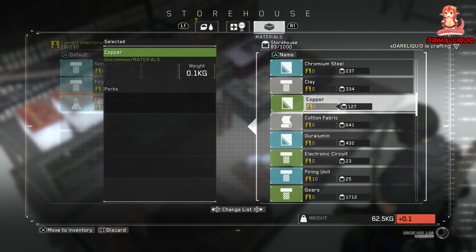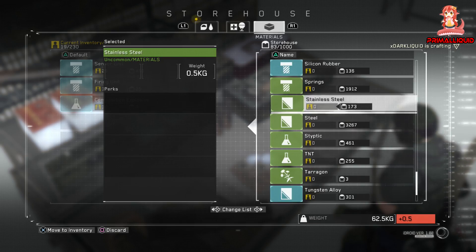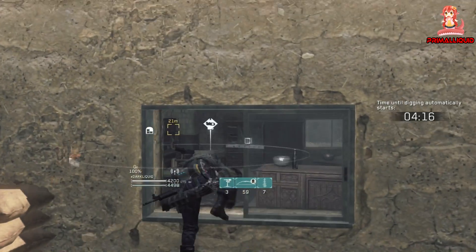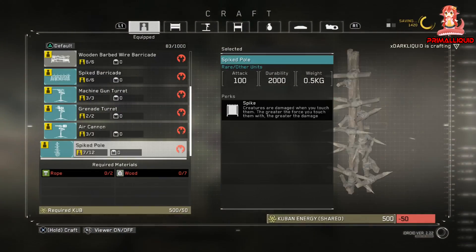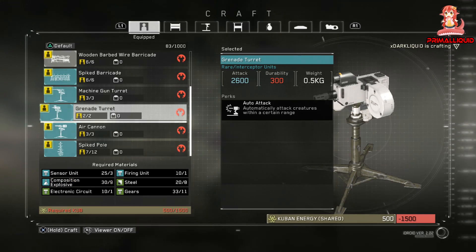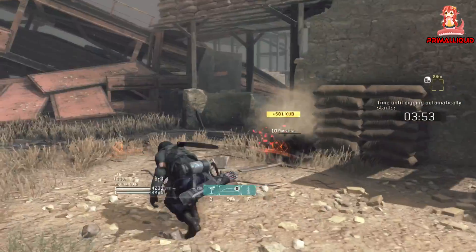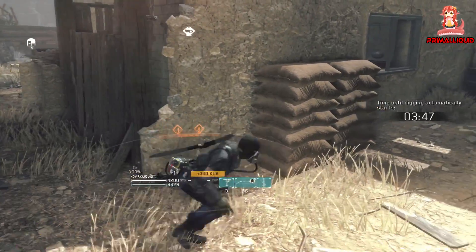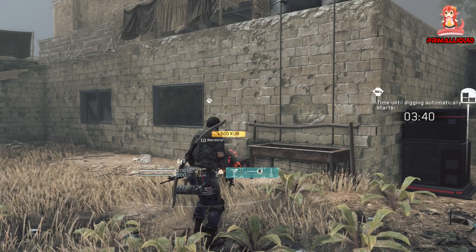To take the materials in, head to either a crafting bench or the repository in your base and go to manage possessions. Move over to the materials tab and simply equip them. Once equipped they will be taken into the next mission with you. However, do keep in mind they have a weight, so if you take too many you won't be able to sprint and you'll be moving at a snail's pace. You also won't be able to gather any materials from the map if your inventory is completely full.